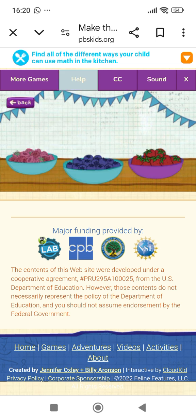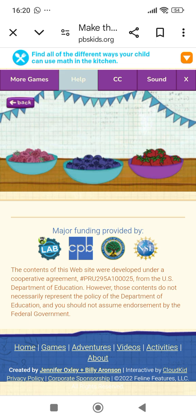First pick a flavor — tap on the cake you want to make. Chocolate cake! Tasty. Now it's time for some toppings. Tap on the fruit you want.